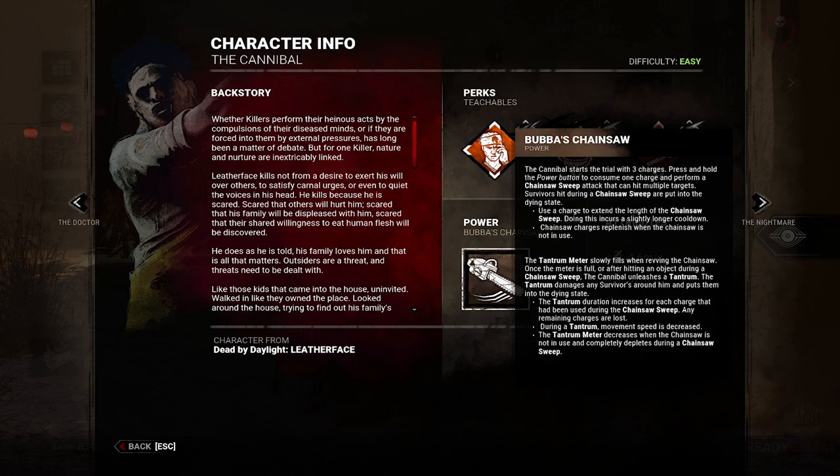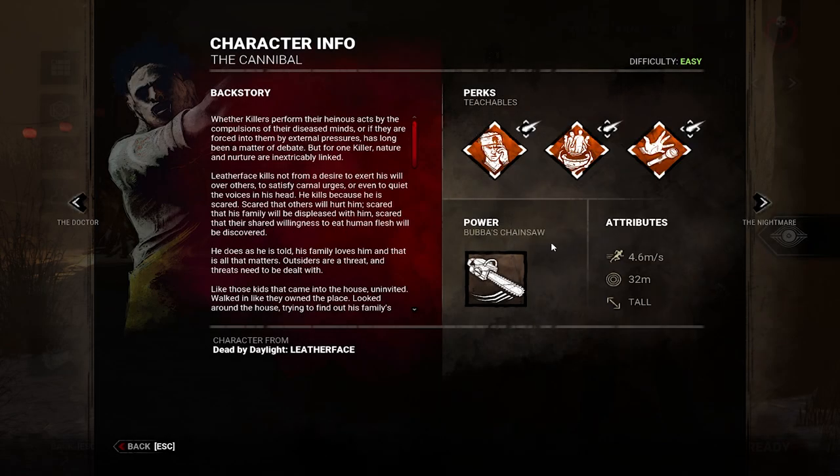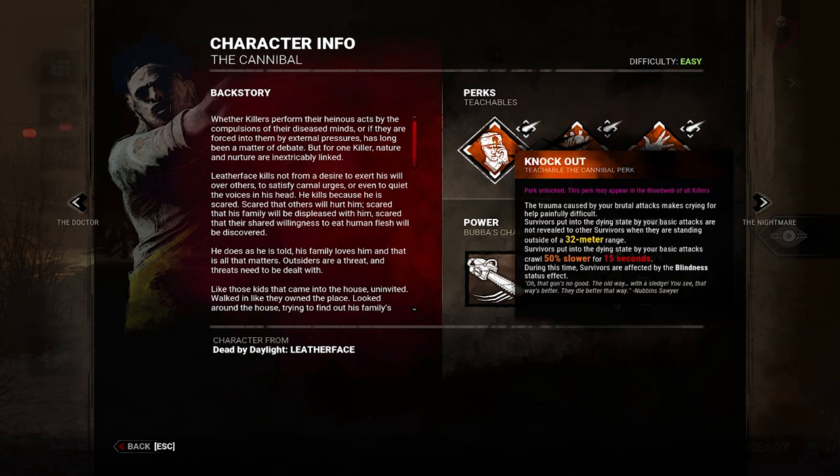Now that we've covered the basics, let's move on to the teachable perks — they're quite nice. Knockout is an interesting ability: when you down a survivor with a basic attack, that survivor cannot be seen by teammates unless they're within 16 meters. It's sort of like a slugging ability. The downed survivor is also slightly deafened and crawls 50% slower for 15 seconds.